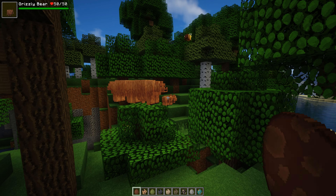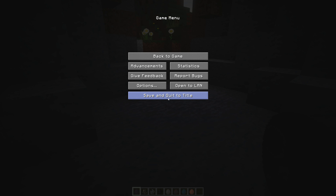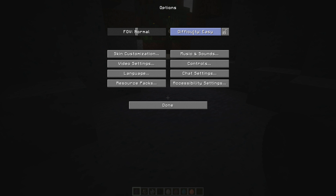This next one is one of my favorite mobs already — this is absolutely brilliant. It's a cave creature — it has to be in a cave, it disappears above ground. Let me go back to normal mode in settings. Okay, this is the best creature ever — it's like something out of a prehistoric world. It's called the primeval — it brings the caves alive! Look at the animation as it moves over the blocks.